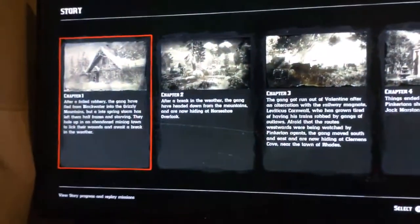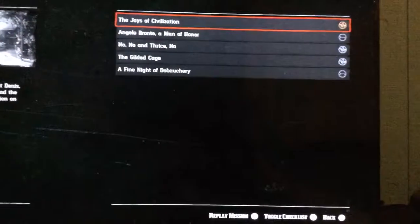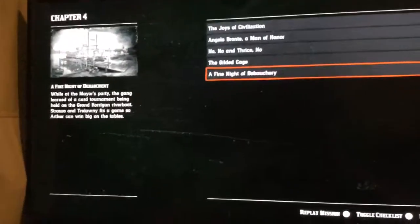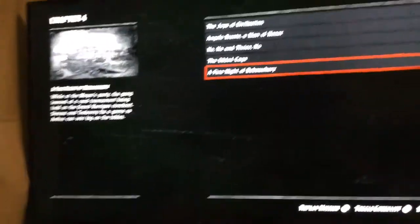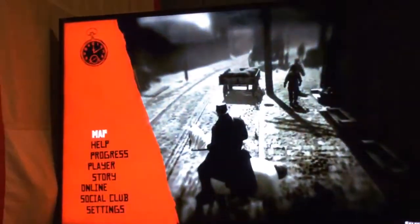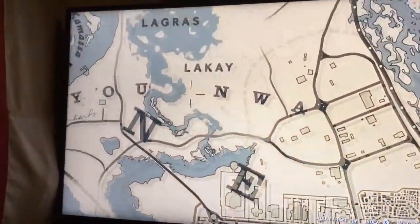You have to be in Chapter 4 to finish this. It should appear right after you finish the mission — I'm not even going to try and say that, I'll just butcher it — but you have to finish that, and then if you go to your map, the beginning of the Jim Boy Callaway mission is up in Valentine.